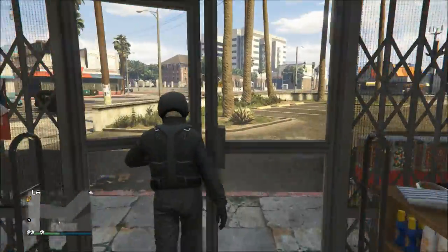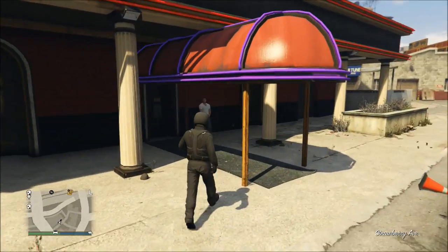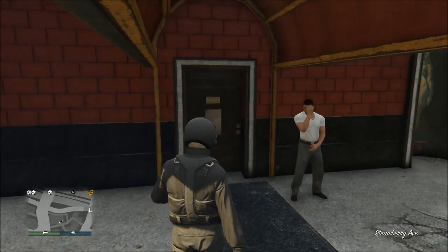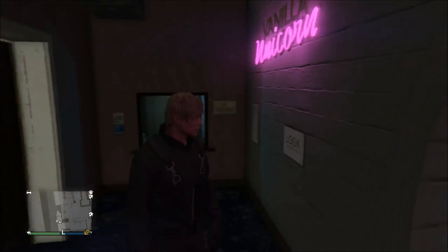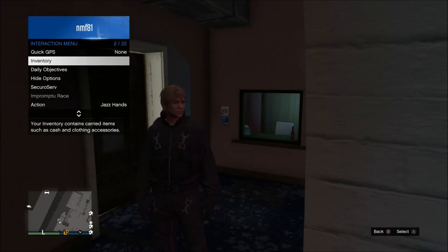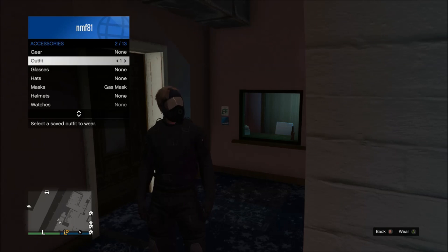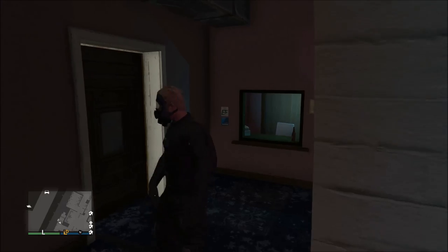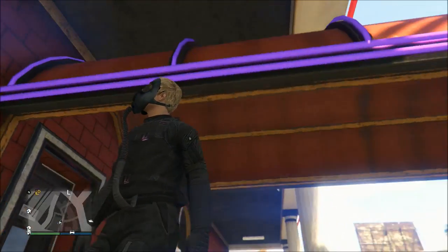Once you've picked and equipped the flight suit, walk out and run across the street to the strip club. Walk inside the entrance and you'll notice that once you're inside the building it takes your helmet off for you. Once you see that happen, open up the interaction menu and put on the outfit you had saved earlier. Once you have that outfit on, walk back outside and you'll notice the gas tube is now equipped on your outfit.